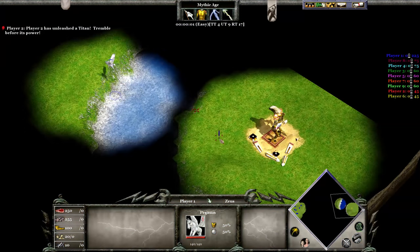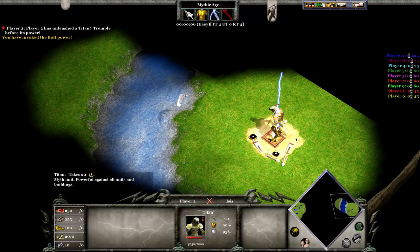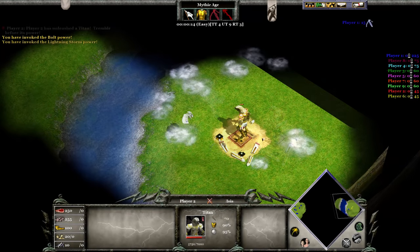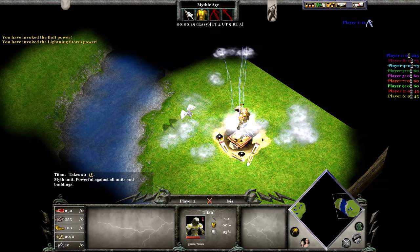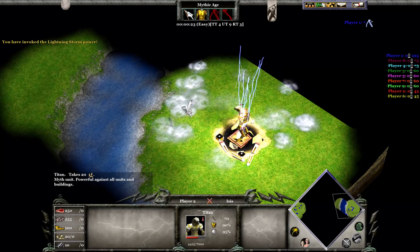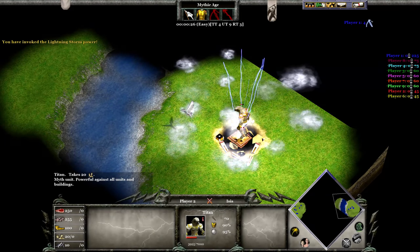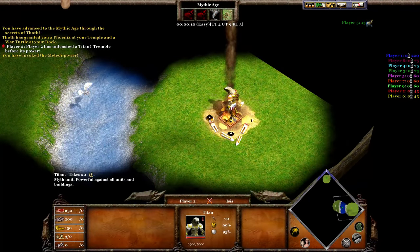As for god powers, let's quickly go over those. Bolt works on the Titan and will deal 1,250 damage. Lightning Storm will work very well on the Titan, given that it's standing still and there are no other units around. If this is the case, it will deal 2,200 damage against the Titan, a significant part of its health.